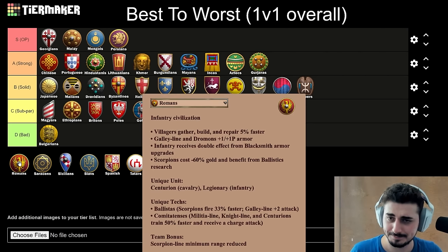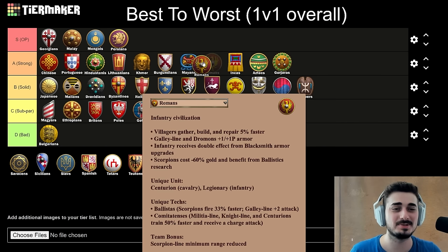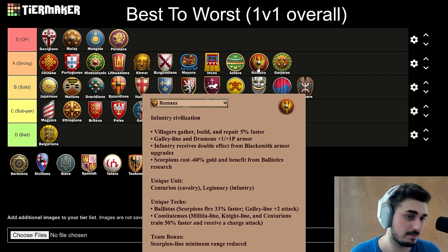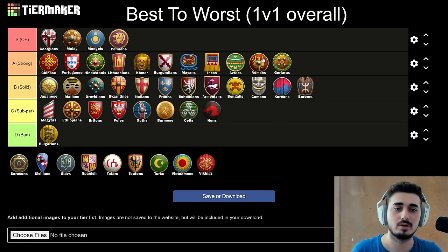Next up, the Romans. I've been liking the civ a lot. I'm going to stick them in A tier — I debated putting them above the Aztecs, but I'm going to keep the three Meso civs together, because the Meso move is a unit. If one goes, all of them go. I like Romans here — that's a good spot. Anything open land and hybrid, they're great. Closed maps and water maps, not so much. That's a pretty good summary of what Romans are.